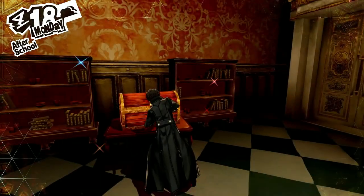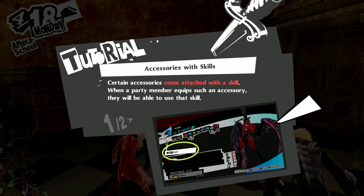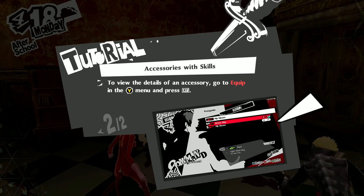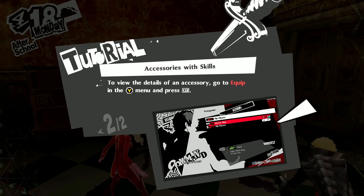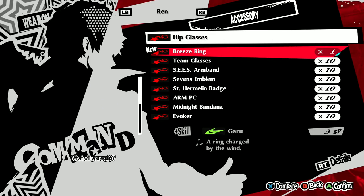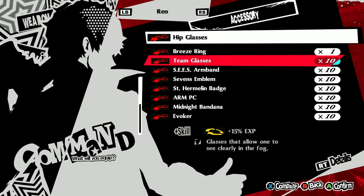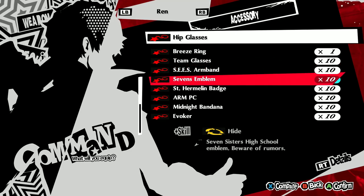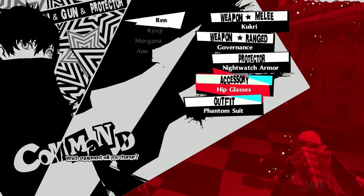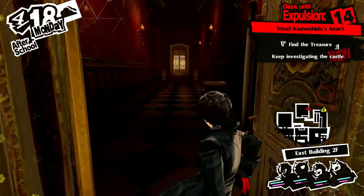We got an accessory with a skill — certain accessories come attached with a skill, and when a party member equips such an accessory, they can use that skill. To see the details of an accessory, go to the equip menu and press RT. We got a Breeze Ring — it's not that great. I also have a lot of accessories from the DLC, but I won't be using them because some are kind of broken for this early in the game.